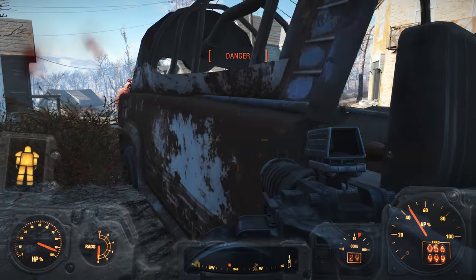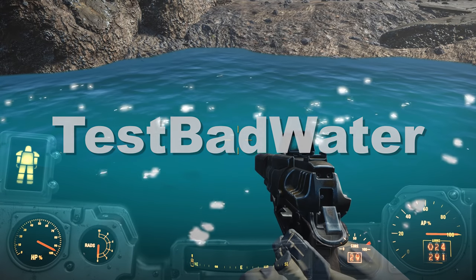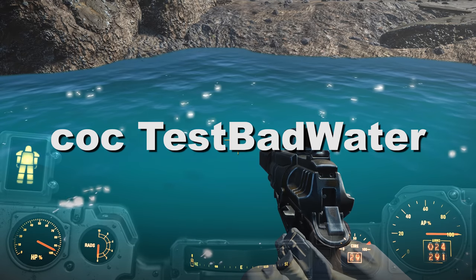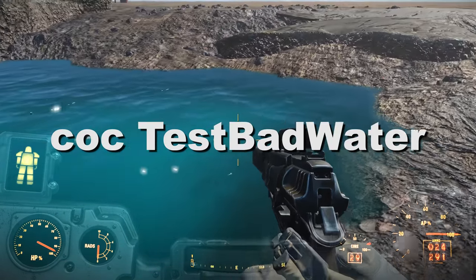Without further ado, let's go ahead and start with our fifth secret location, which is an area known as Test Bad Water. Test Bad Water is a test cell accessed by entering COC Test Bad Water in the developer console on PC, and was added with the Nuka World DLC.